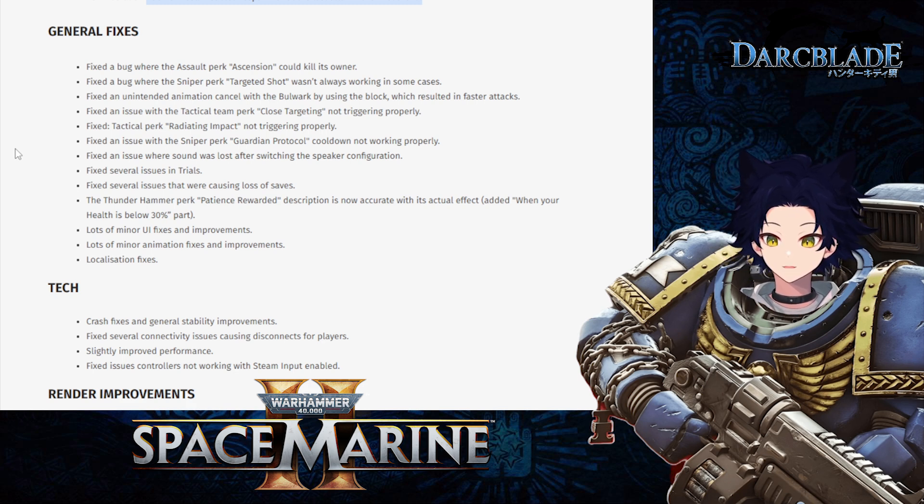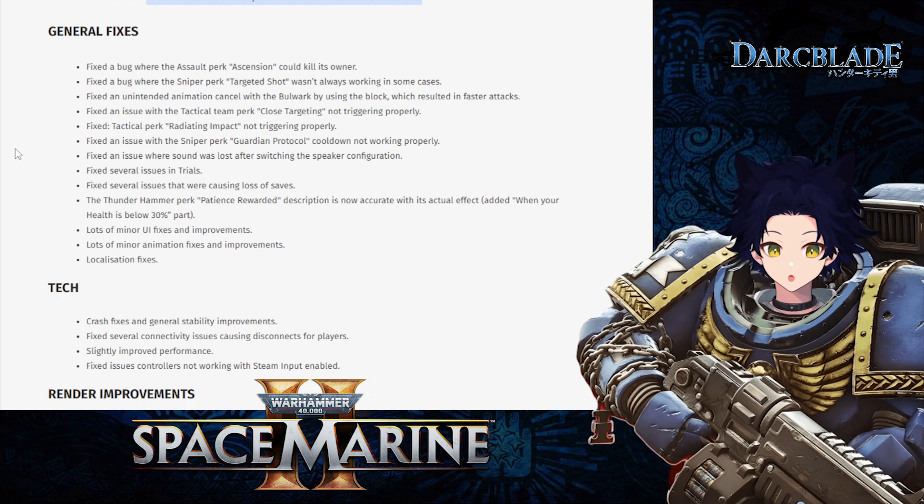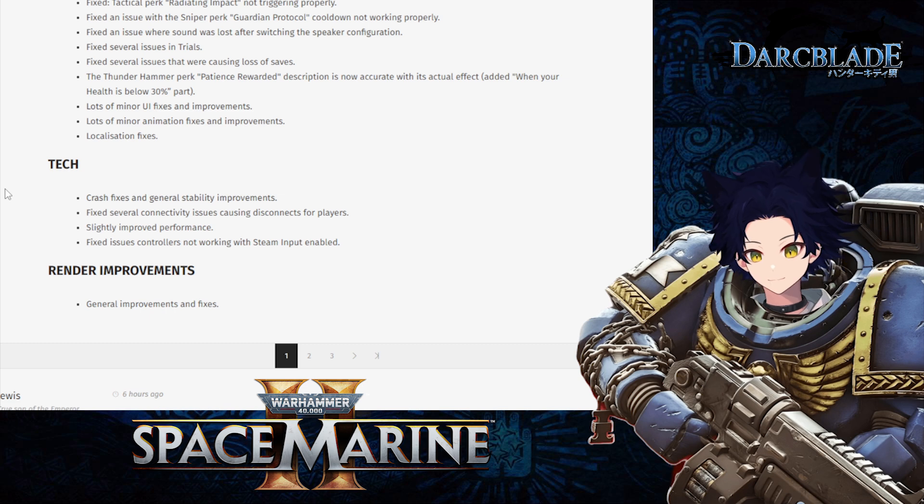They fixed an issue with the Sniper perk Guardian Protocol where the cooldown wasn't working properly. Various sound issues and trials issues have been fixed. Critically, they fixed a bug causing loss of save files — I'm sorry if you lost your save data, always back up to the cloud if you can. They also fixed the Thunder Hammer perk Patient Rewarded description and made various minor UI fixes, animation fixes, and tech fixes related to disconnecting from other players and overall stability and performance.